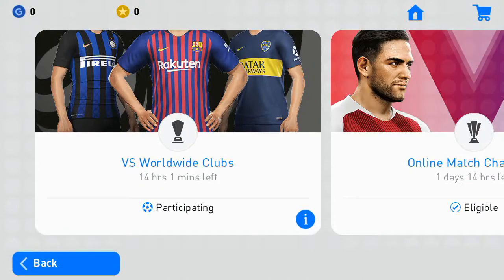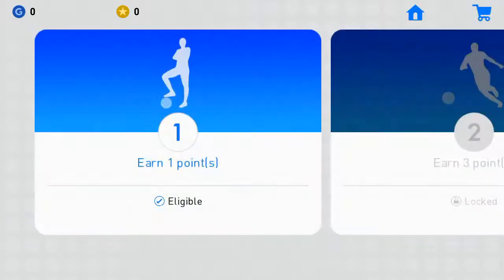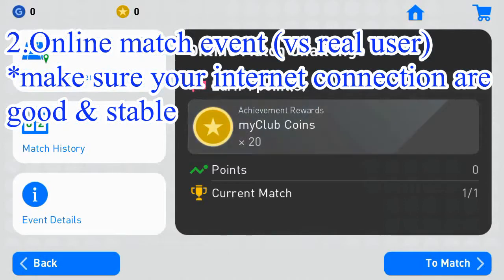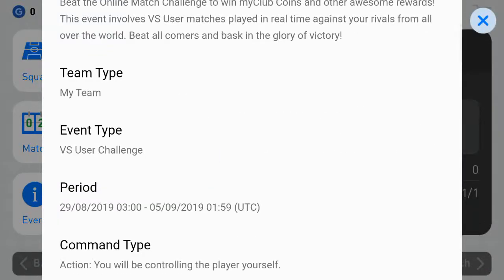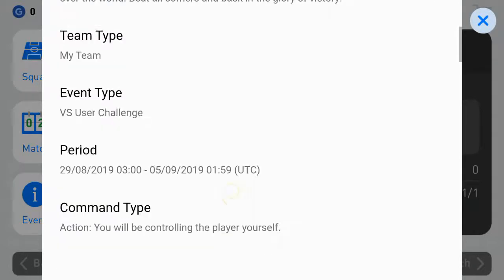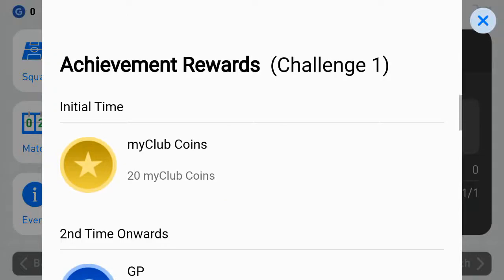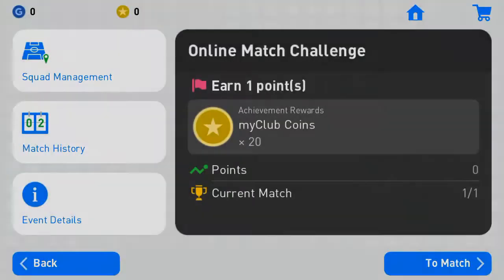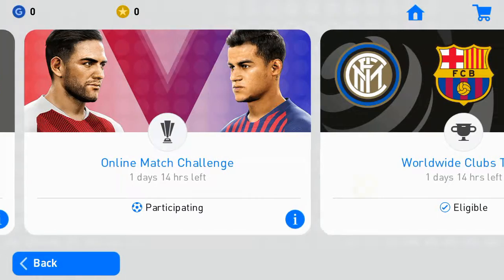We have plenty of event titles in this weekly update. The second one is the Online Match event. This is different from the previous event because this is a versus-user challenge event — you are not against the computer, you will face another real user. So you need to have a stable connection, otherwise it will disturb your game.